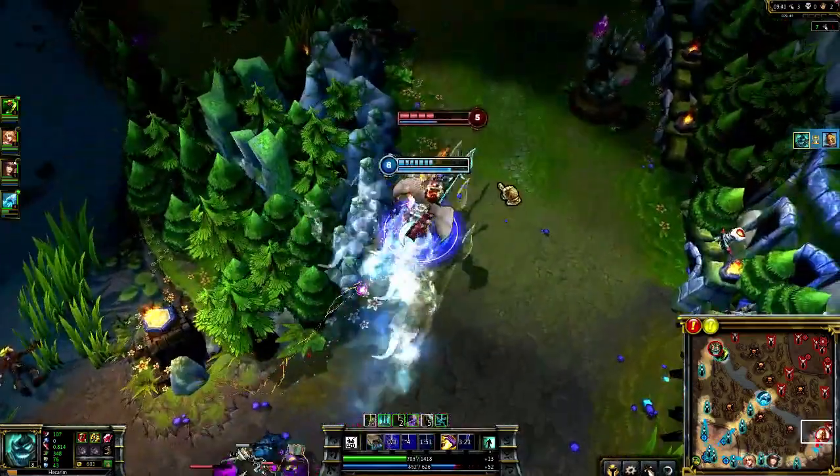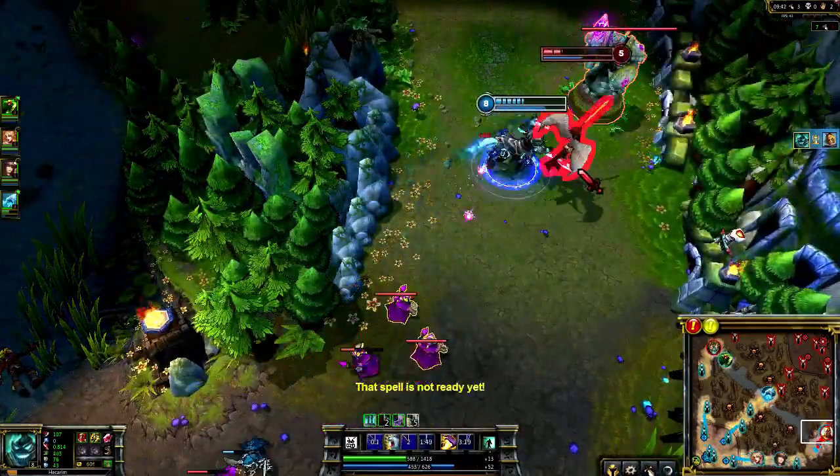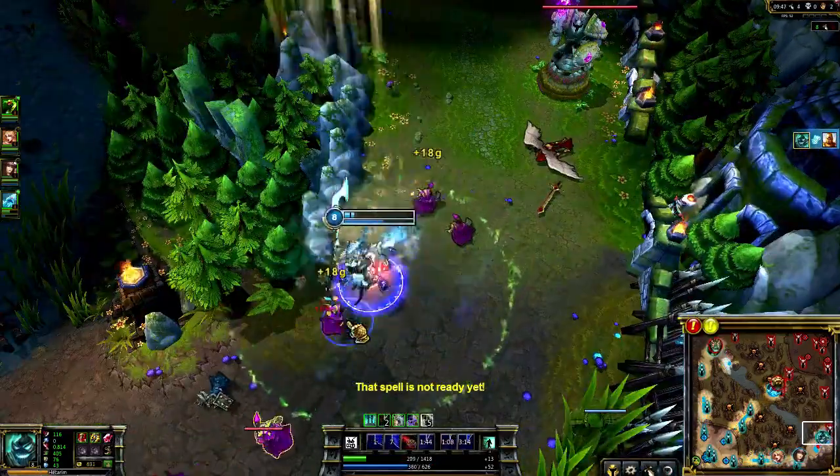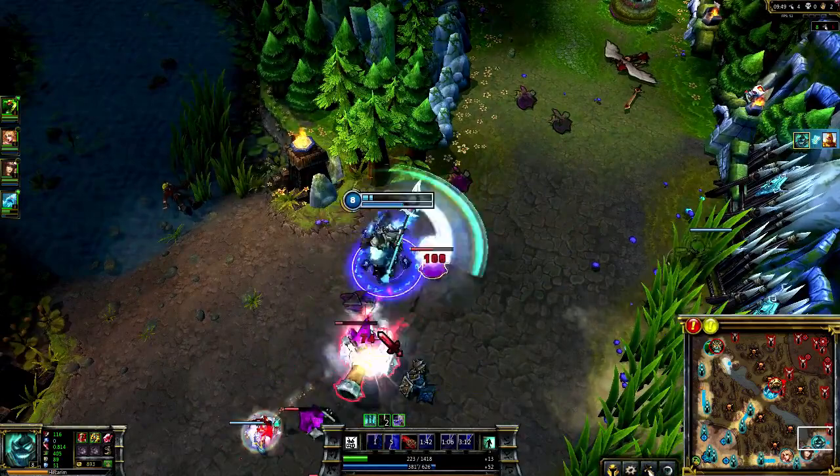I turn on Kayle and hit Onslaught of Shadows to lock her up under the turret and grab another kill. Finally, with Spirit of Dread still active, I Rampage and Smite nearby minions to gain health back as I escape.